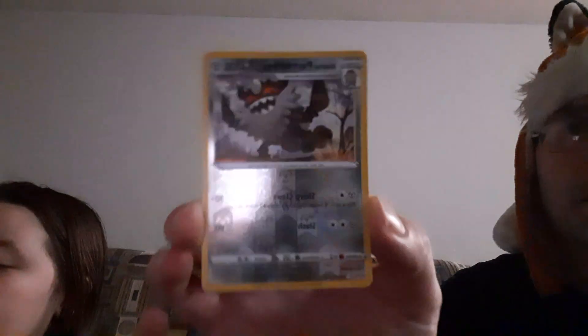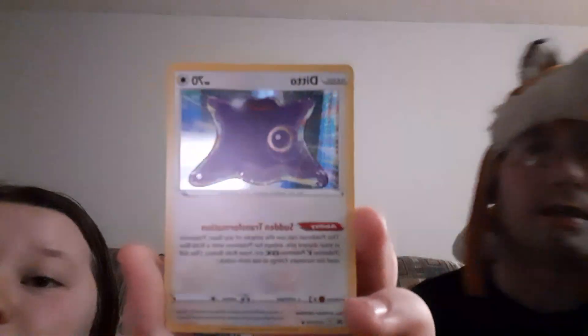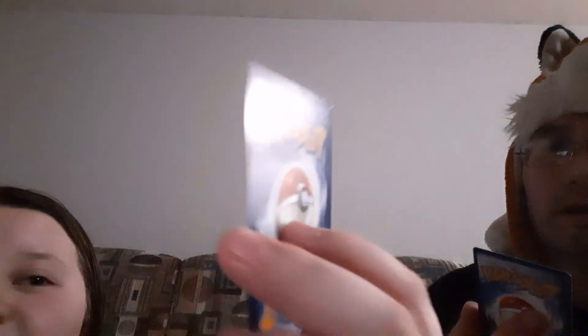And I got a Galarian Perrserker as my reverse holo energy. And I got a Ditto holo — another Ditto holo! That's a cool Ditto though, I think. And Azurill is my last card — it's laying down in the flower bed, it's a cool card. I like this Ditto, I'm gonna put that in a sleeve. I'm gonna put that in a different top loader because we have two of that one.